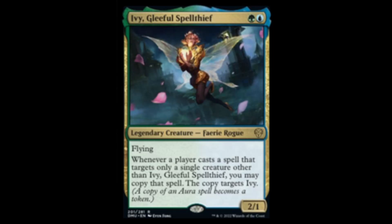Next we have Ivy, the Gleeful Spell Thief — blue and green for a 2/1 flyer, which is already pretty sweet. Whenever a player casts a spell that targets only a single creature other than Ivy, you may copy that spell and the copy targets Ivy. A copy of an aura spell becomes a token, so as a rare this is going to be pretty good — you can start stacking extra auras. There's already a red-green-white enchantment deck this might play well in. I think this card is pretty sweet.